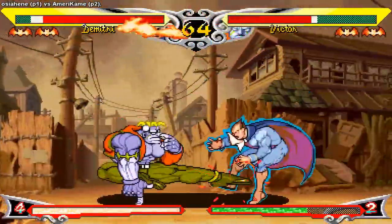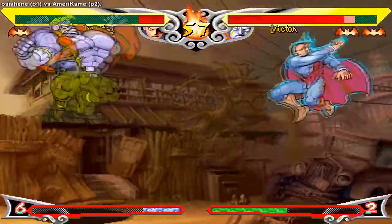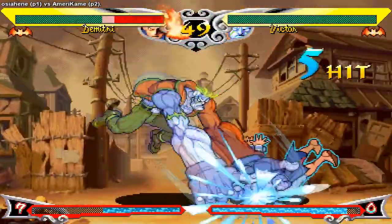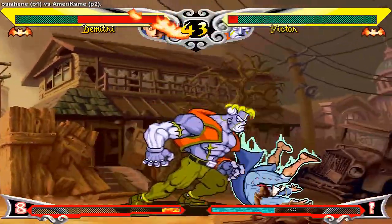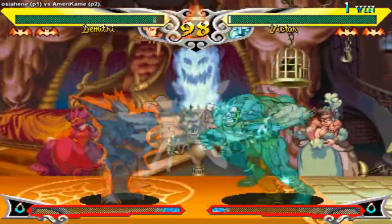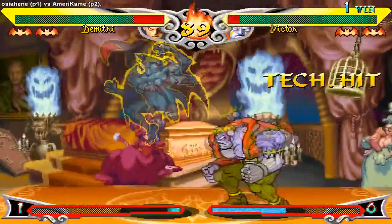A lot of Demitris will try counter-footsies by throwing out DPs in neutral to catch your footsie buttons. Demitri's dragon punch — Demon Cradle — is definitely one of the core tenets of his gameplay. The light version especially is insanely invincible; for any Super Turbo players, it's comparable to old Ken's light DP — invincible pretty much the entire way up and fairly hard to whiff punish. Demitris will randomly throw this out in neutral all the time to build meter or catch buttons. It also serves as his guard cancel, giving him one of the best guard cancels in the game. Now Demitri's movement is honestly pretty clunky — the dashes go very far and are invincible for most of the animation, but he can't cancel his dash with a normal, making his approach options a bit weird.